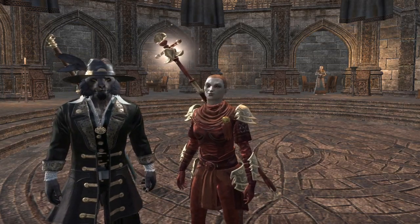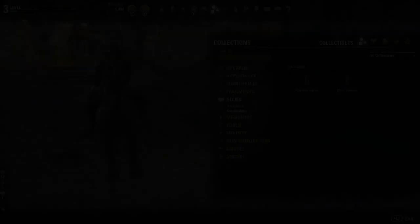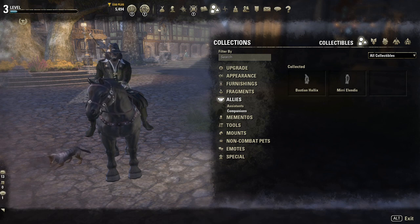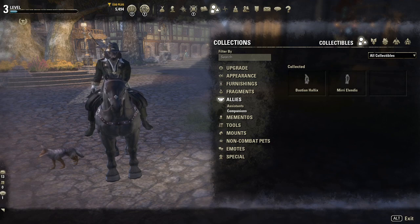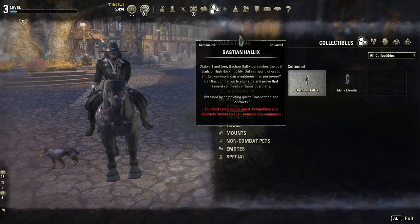So first let's take a look at how to get your Companions. You'll be starting in Blackwood and should arrive next to Leyawiin, the main city of Blackwood. Navigate to your Collections tab and find the new Allies category. In here you'll see your previous Banker and Merchant assistants, but under that we now have a Companions tab where you'll see both Bastion and Mirri, although they aren't unlocked yet. Hover over them and you'll see in red the name of the quest you need to complete to unlock them. Just double click on your Companion in this tab and it will automatically start the quest for you.